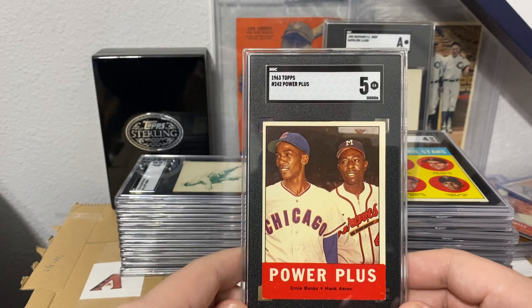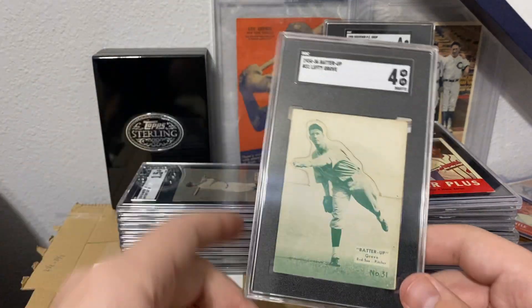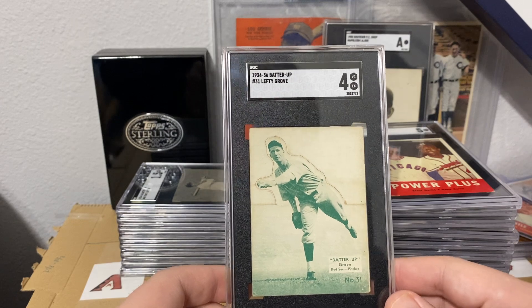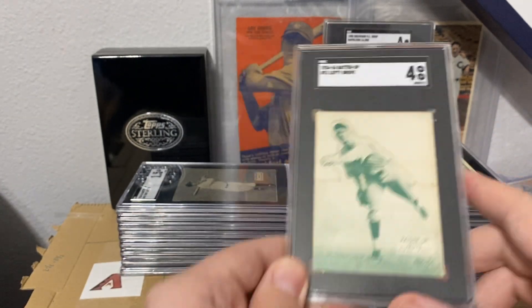Banks and Aaron also got a five — 1963. Happy with this one. The Lefty Grove got a four — one of the better names within this set. I want to add a Greenberg to my PC one day.